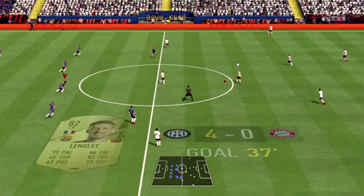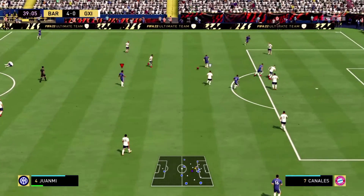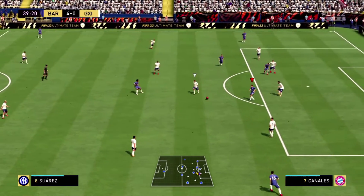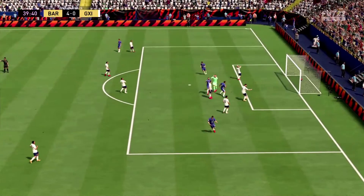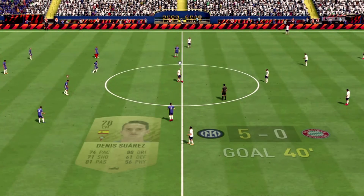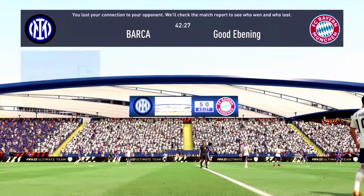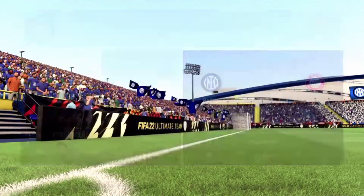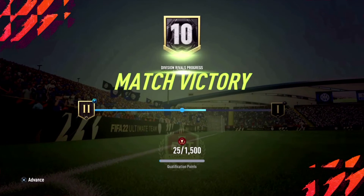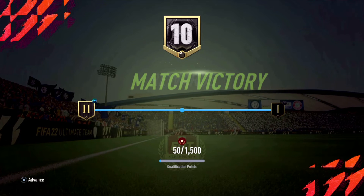On the 36th minute I penetrate the defense using Lenglet and he scores — a great shot, already four nil up. I don't think I'll use Lenglet going forward though. Then on the 39th minute a direct pass by Tapia, a fake turn by Saware, and it's five nil. My opponent rage-quit after that — probably after the Lenglet goal since I wasn't expecting that either.